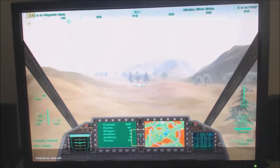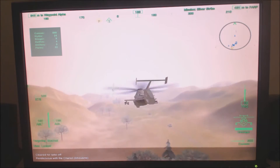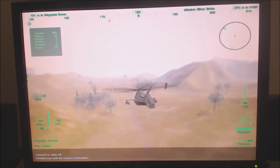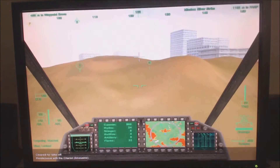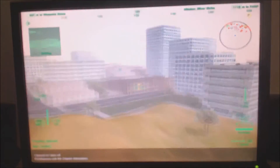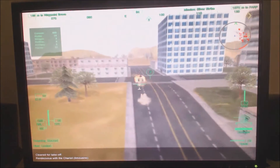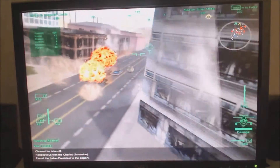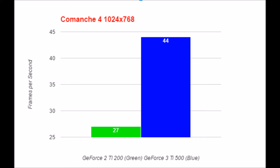Comanche 4, released in 2001, might be the first game to use a pixel shader. It's more representative of your total overall system — your CPU, RAM, and GPU — rather than just your GPU. This is a pretty demanding game, and even high-end computers at the time would only get about 30 frames per second. You really need a PC from around 2003 or 2004 to get 60 FPS. I used FRAPS to do a 60-second benchmark flying through the same area. The GeForce 2 failed to maintain 30 FPS, and it was a little more playable on the GeForce 3 Ti 500, though I'd still prefer a faster PC.